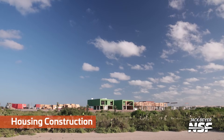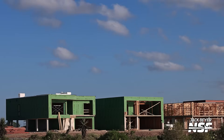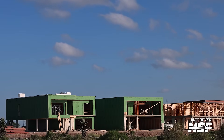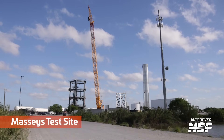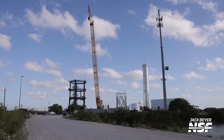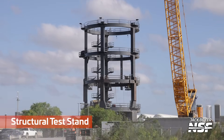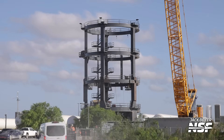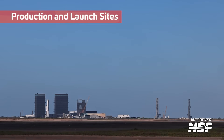And then some concrete work. Over this way is the housing construction, sort of between Massey's and the production site. If you're at the production site driving back towards Brownsville, this is going to be on your left-hand side. And there is the Massey's test site — got a booster out there, a cell phone tower, a crane, and a couple test stands. There's a structure they can put a tank in the middle of and then load it up with various forces and pressures to see how their tank design operates.